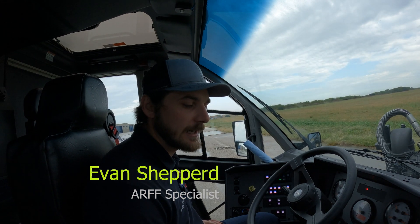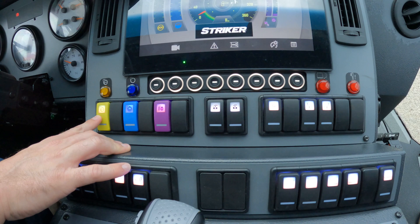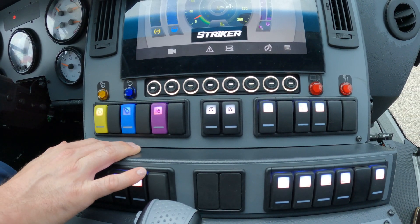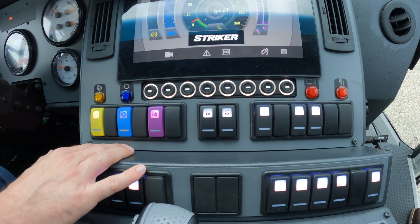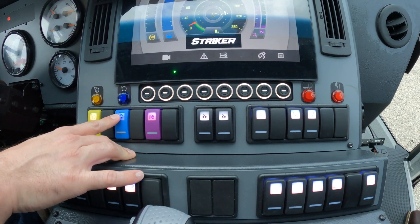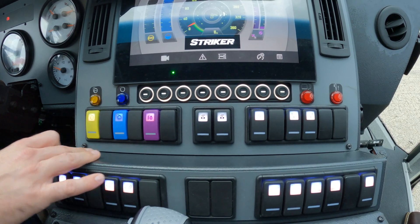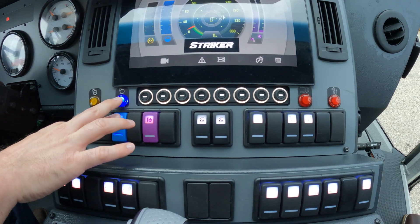Going over the switches inside the cab. Here we have the agent switches: yellow is foam, blue is water, purple is dry chem. To activate these switches, you have to hold them down — they are momentary switches, so you can't just tap them. You'll have to hold it down, and it will blink and light up.